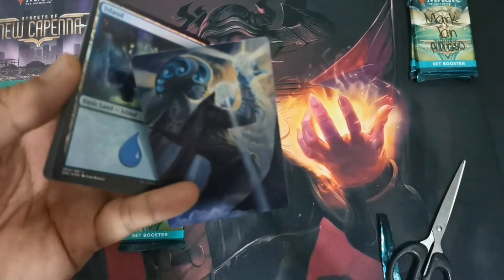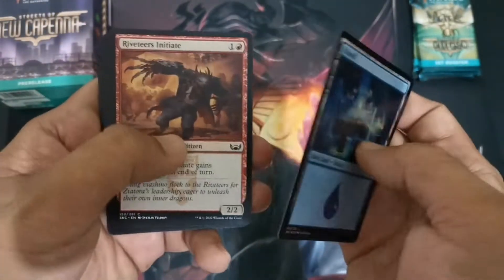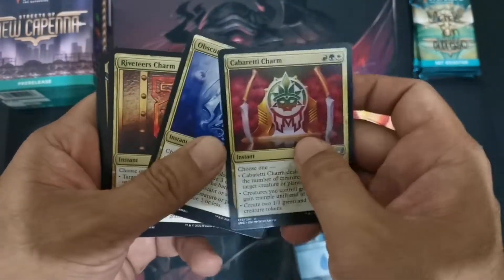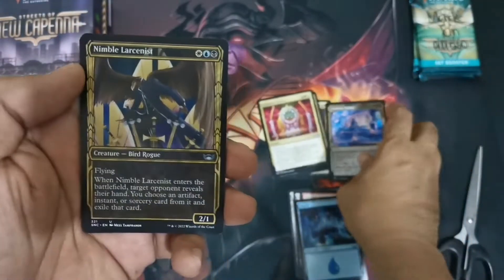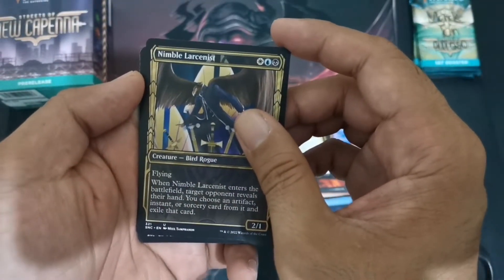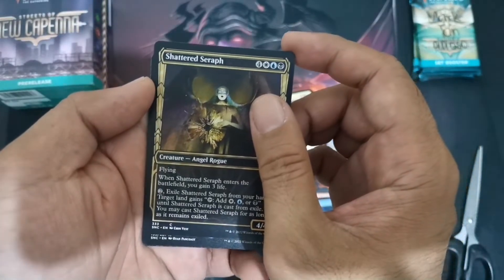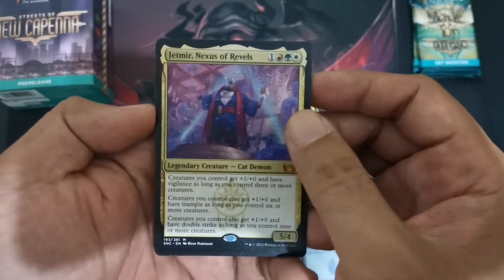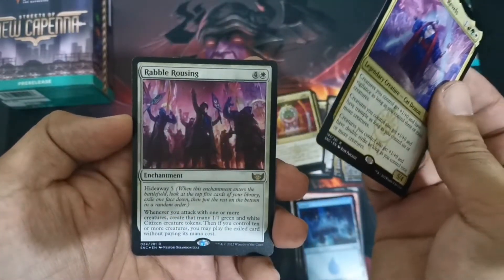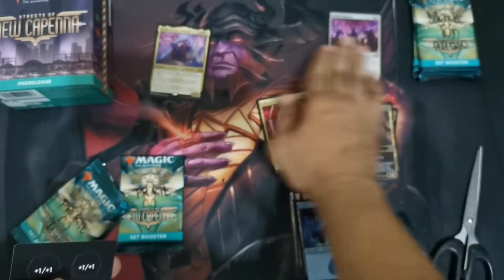Going through PR kit set booster number one. We have an awesome art card for a creature — the art of Obscura over Bago — and a foil Island. Then for uncommons, we have Obscura Charm, Riveteers Charm, and a third charm. Also a gilded frame uncommon, a Shutter Seraph, and our first mythic hit is Jet Mirror — nice! We also have a foil rare, Rubble Rousing — a good white rare, and no list card.